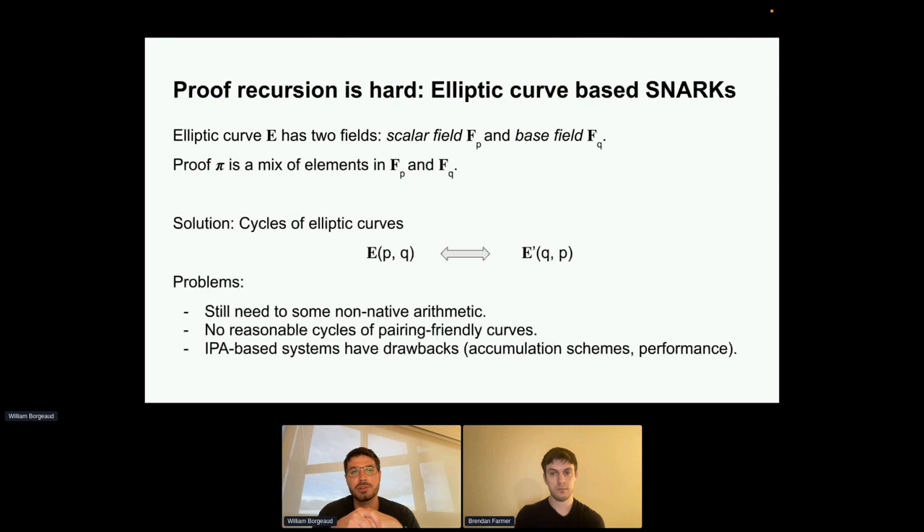The first approach to recursion was just simulating arithmetic over Fq inside Fp. To make this more efficient, people came up with cycles of elliptic curves. A cycle is a pair of elliptic curves E and E' where the base field of E is the scalar field of E' and vice versa. The idea is that if you have a proof pi over E, you verify it over E'. Since the scalar field of E' is Fq, you can do native arithmetic to verify the Fq elements of proof pi. And if you have a proof over E', you verify it over E — hence the cycle.